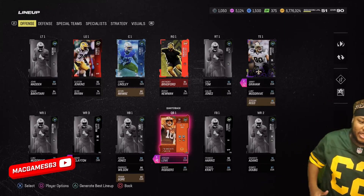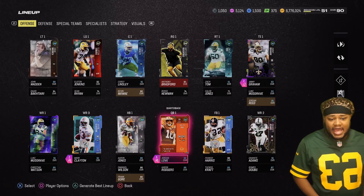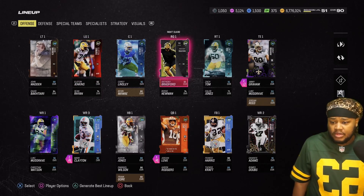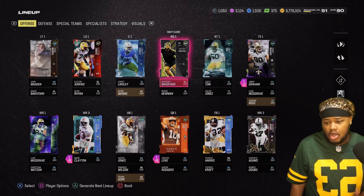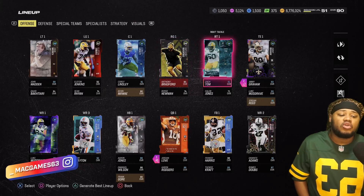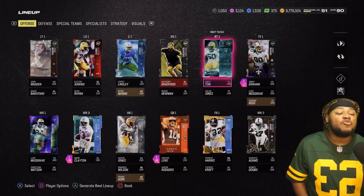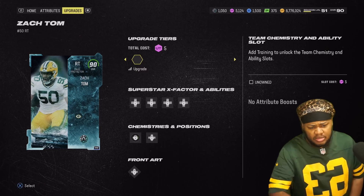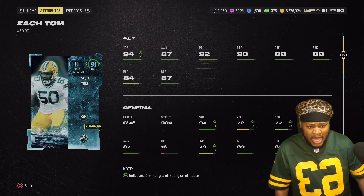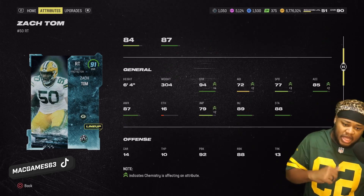We're still 89 offense, 90 overall defense. On the O-line we are still in dire need of guards — if I didn't have this rookie premier this guard is a 76, but we gotta upgrade. We had an 82 right tackle, now we got a 91 right tackle. I think he was a 90 — you get him in that pack, we got him for free and put him on the squad.